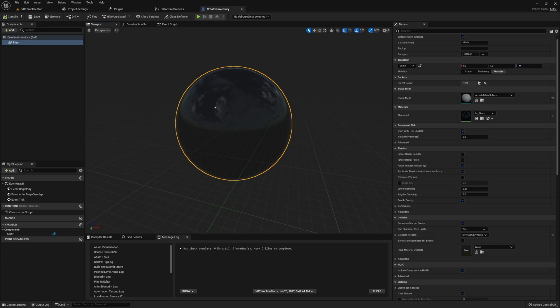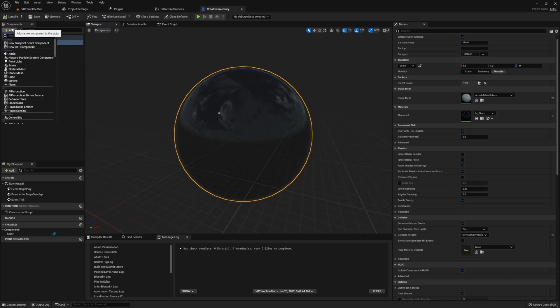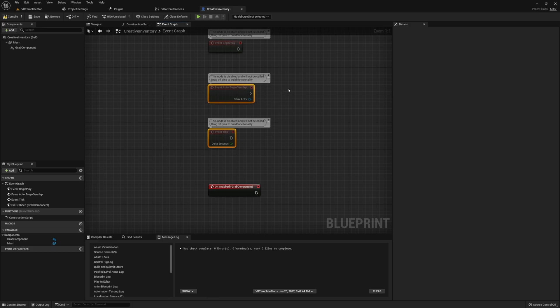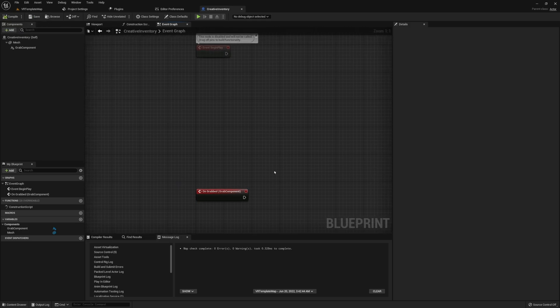Drop the Static Mesh as the root component and attach a Grab Component. Make sure the Grab Component is set to Grab Custom and not Grab Free, which is the default. The reason is that we don't want this actor to be grabbable by the player directly — instead, we're going to modify the grab function so that we spawn in a new actor (whatever one is in our display) and attach that actor to our hand instead. Scroll to the bottom of the details on the Grab Component and get the Event On Grabbed, which will bring you into the Event Graph.